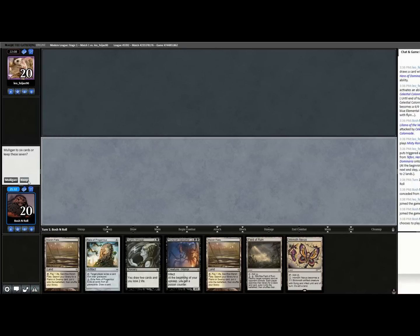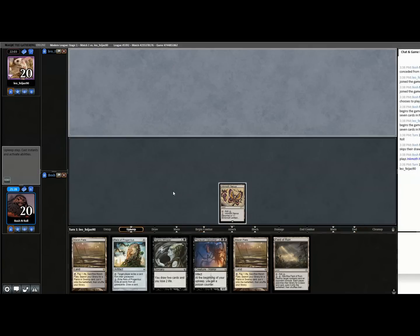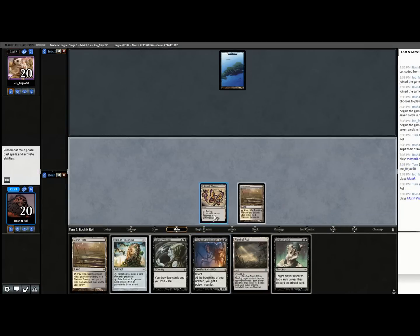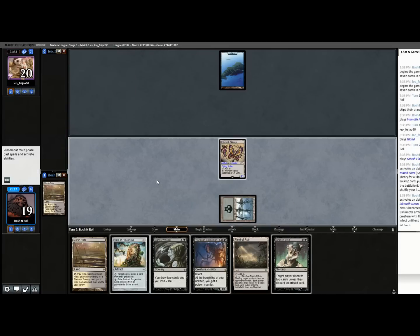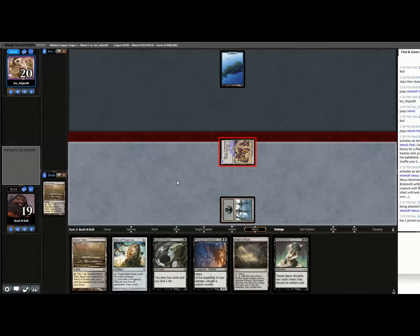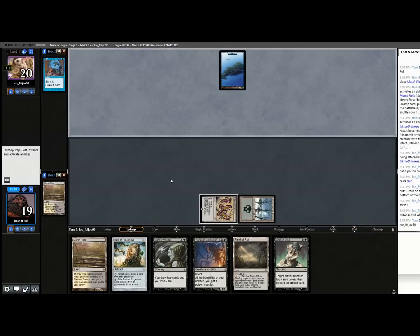I'll keep this hand — it puts a quick poison on the opponent, which the previous hand was not able to do. I'm going to hit for one poison this turn, just at least get that started. Alright, Proliferate Engine is online. Now if they want to just sit around forever and loop Cryptic Commands, they can die to a Karn's Bastion.